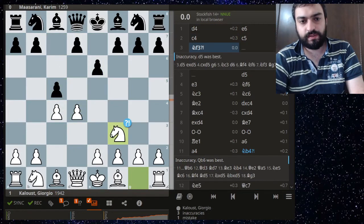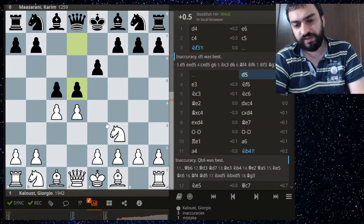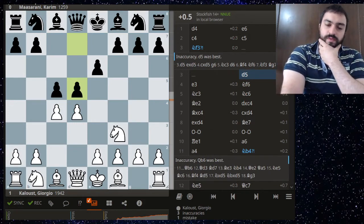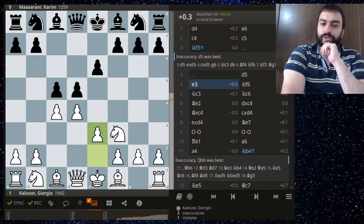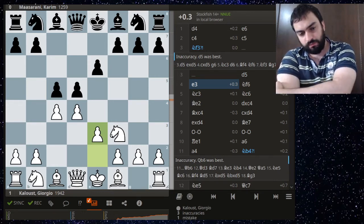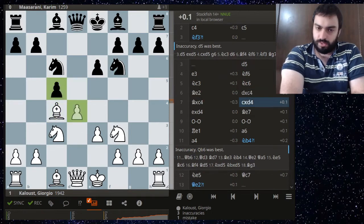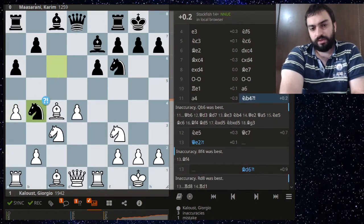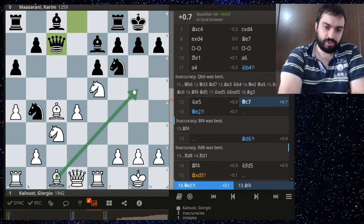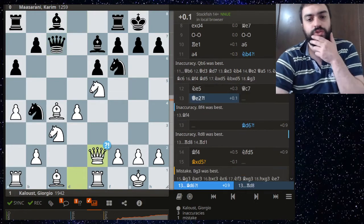Giorgio Caloost against Kareem Masarani, the son of Mahmoud. We get to see a Tarrasch — usually against the Tarrasch you just take, play g3, this offers a stable long-term advantage, but e3 is the second most common way to meet it and also completely fine. Retaining the central tension, eventually you get an isolated pawn position. Giorgio does well to play knight e5 and start going for some kind of kingside attack. The bishop here is locked in so it shouldn't be doing too well.